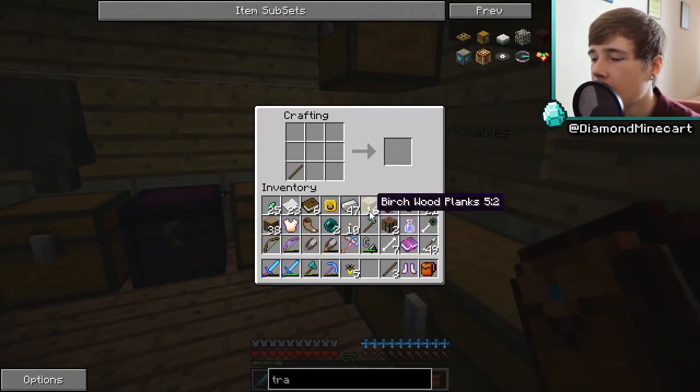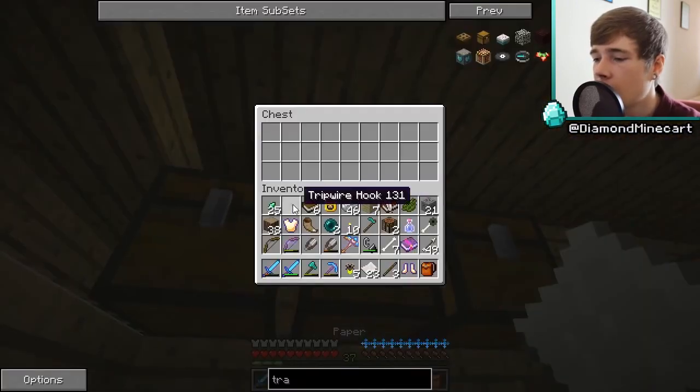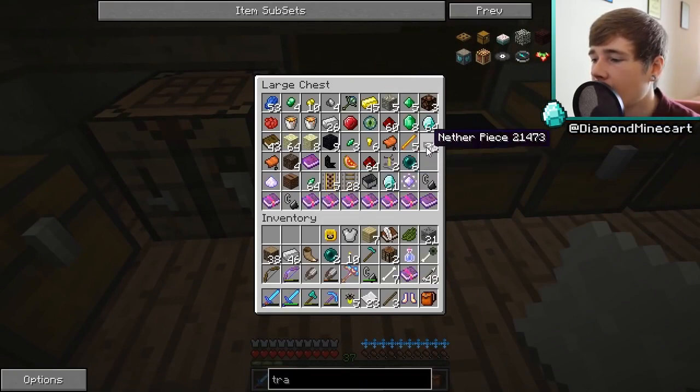My crafting table used to be here. Let me make some sticks, then the tripwire hook goes the other way around — there we go. Some tripwire hooks, then combine a chest with a tripwire hook to get a trapped chest. Let me throw these items out for a second, make the trapped chest, and put it right here. Now I can start shoving stuff in — we've got the crumble horn, some books, I'll keep the iron.